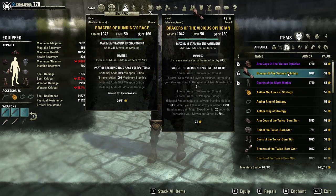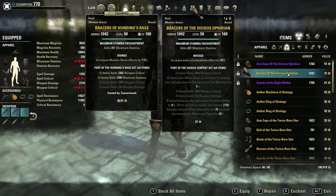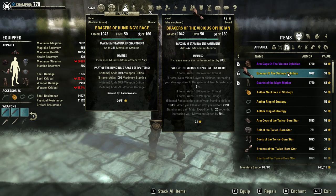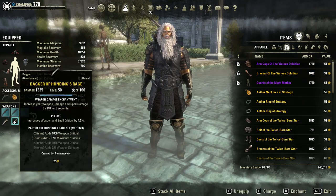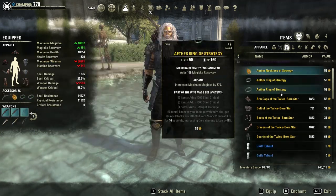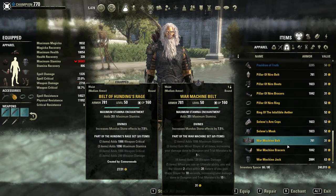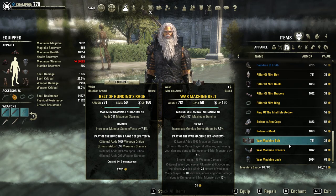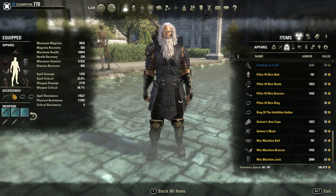Whilst Vicious Ophidian does slightly more damage than Hunting's Rage, it's significantly harder to obtain. I see a lot of people running with maces of Vicious Ophidian and charged axes — it's simply not worth it. The beauty of Hunting's is it's player-crafted, meaning you can get it in perfect traits. Bind-on-pickup sets like War Machine and Vicious Ophidian are only very minorly stronger, so you have to have them in perfect traits. No more maces, no more charged weapons — double daggers only if you're a Templar, and in the right traits, otherwise you're just losing damage.